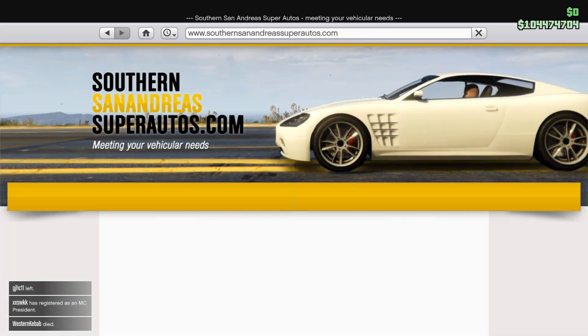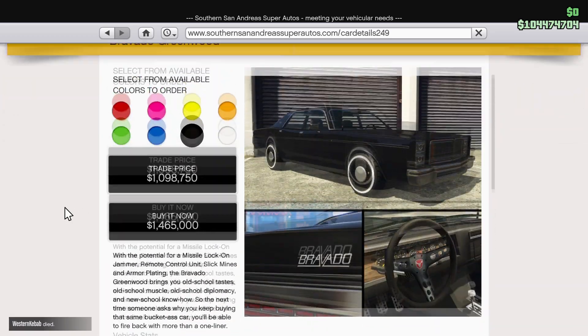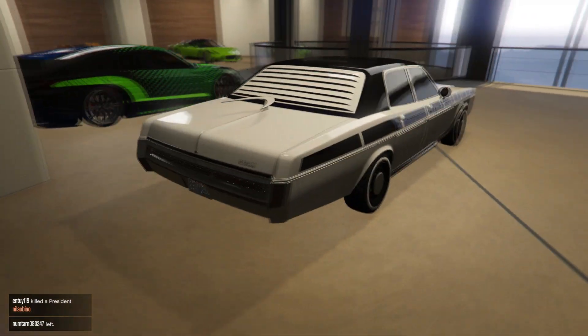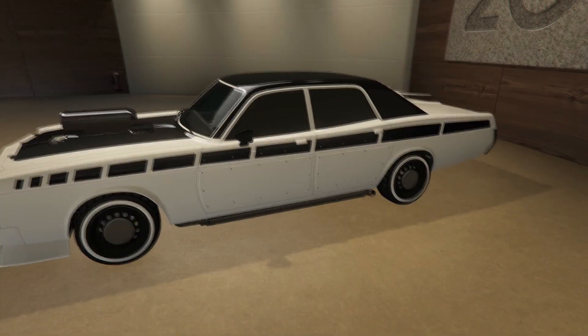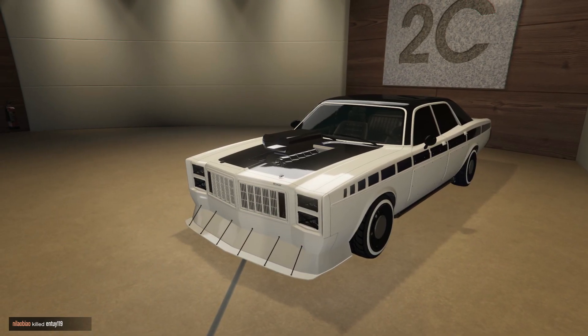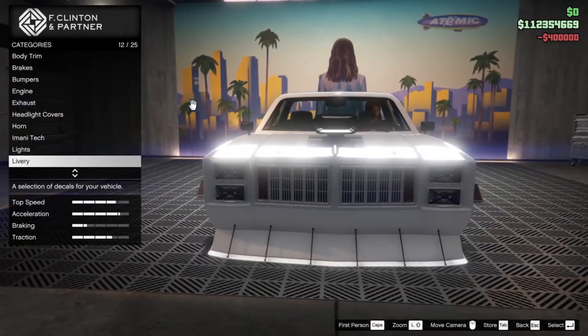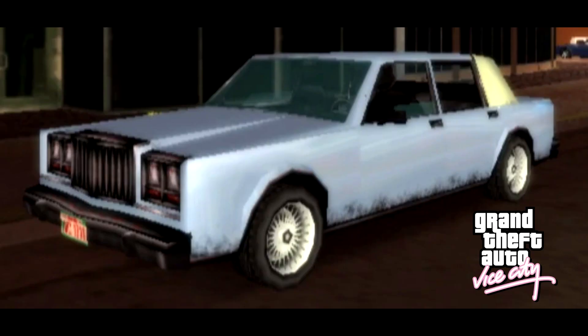The last and final car released in the Criminal Enterprises DLC is the Bravado Greenwood. It has a trade price of $1,098,750, and without the trade price you can purchase it for $1,465,000. You can use Imani's tech in the agency for this car, which means you can put a Missile Lock-on Jammer, Remote Control, Proximity Mines, and also Armor Plating. This car bears a strong resemblance to a Chrysler 5th Avenue — the grille, the vinyl roof, and headlights are closer to the 5th Avenue, but the headlights have been moved above the turn signals, resembling a Dodge Diplomat or Plymouth Grand Fury. This car looks really amazing.